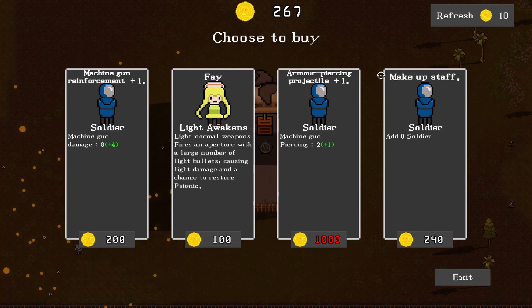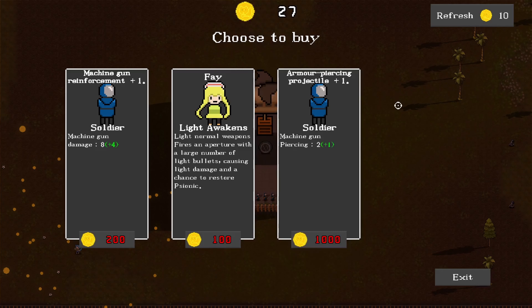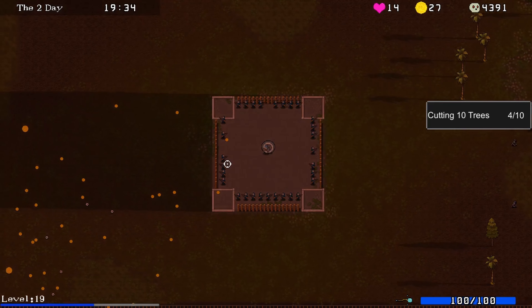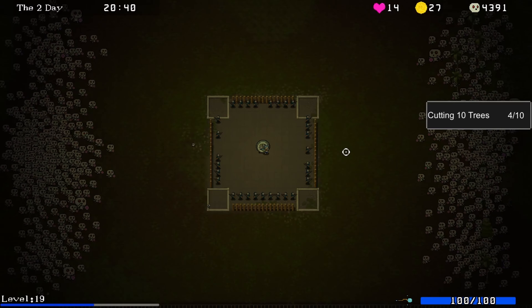Machine gun reinforcement. Makeup staff - add eight soldiers. That's a lot better. Do I just get one soldier or do I add eight? Or is that buying my soldiers back? A little bit confused there. So maybe I can only use that so many times, and then after a certain point I've got to rely on getting more new soldiers.